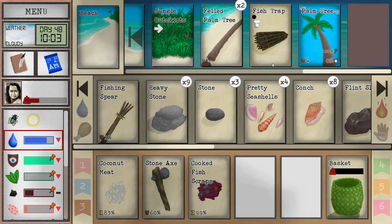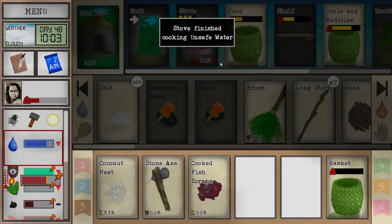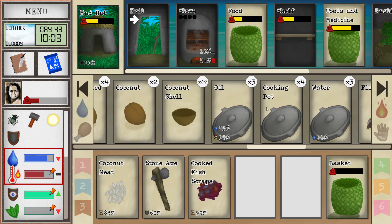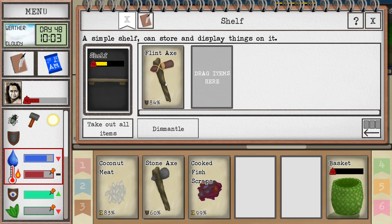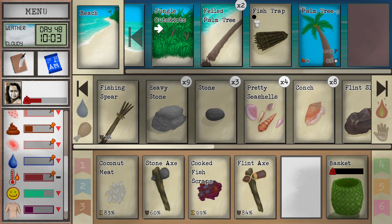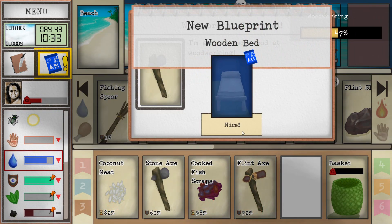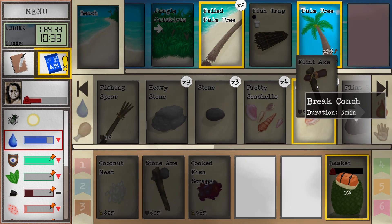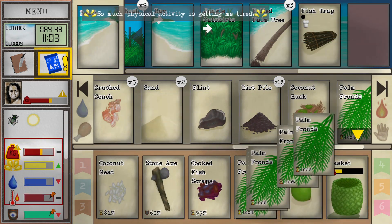We're gonna need a sharp axe. I'm gonna grab some more coconuts and continue our woodworking. We need a flint knife too - I put it on a shelf and now I can't find it because a shelf is such an unnatural place to put it. On day 47 apparently you learn how to make the table, so we're gonna be using that to our advantage.